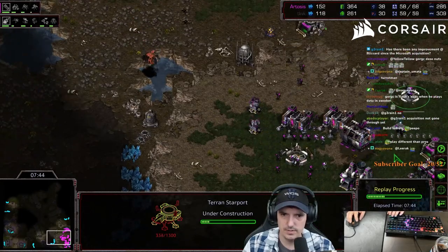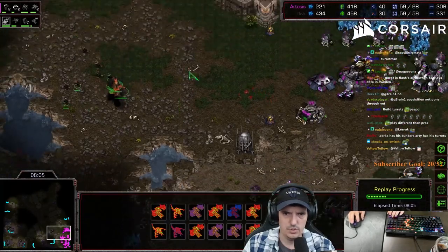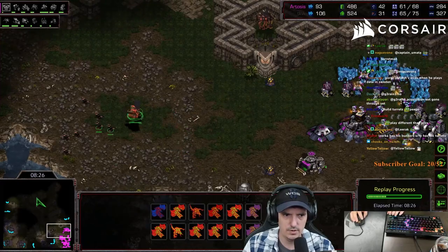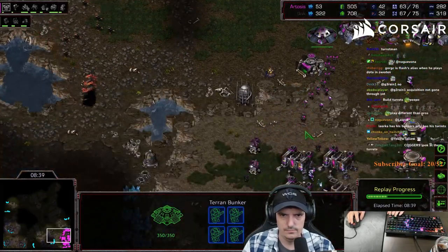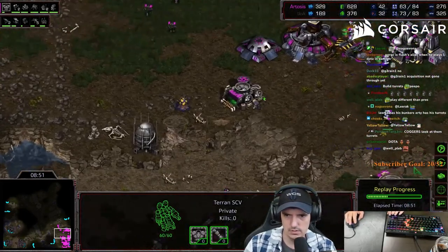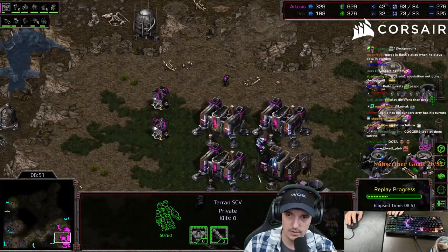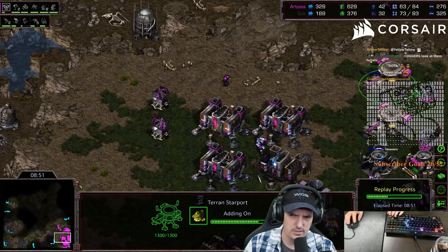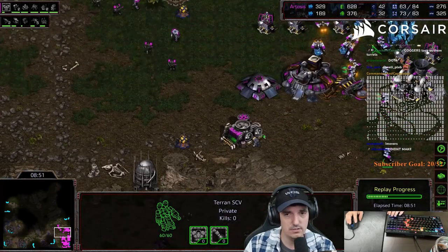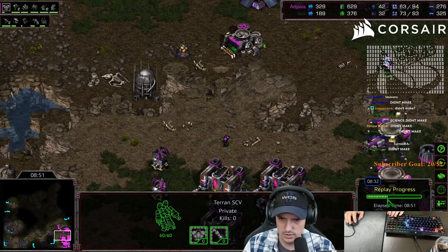I haven't seen any pros try this style of slightly more turrets, slightly less marines, but this is something I've been working on personally. I'll add barracks in a little bit - I still have a fair marine count. Here comes my two starports. I'm just kind of poking out to the front, a couple scans have gone down. I'm getting up to four racks. Here's the big problem - I sent an SCV to make the science facility.